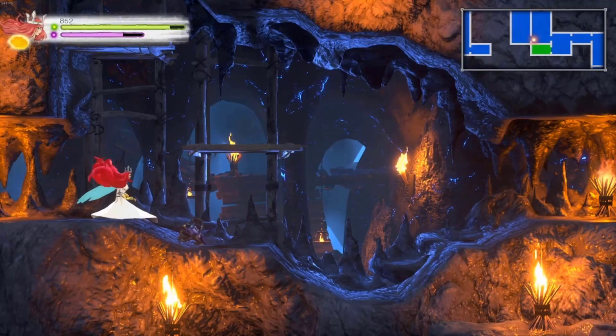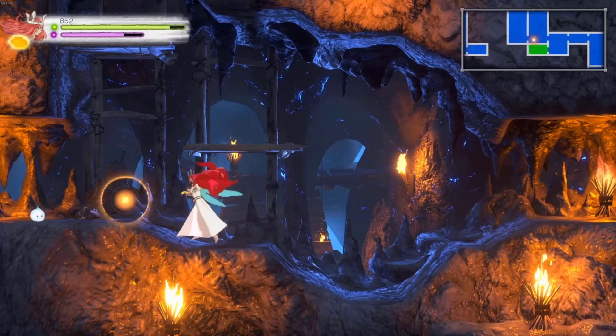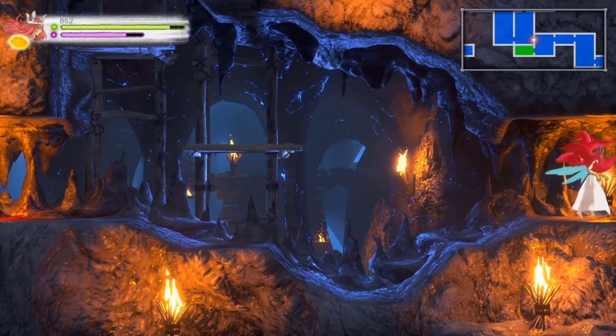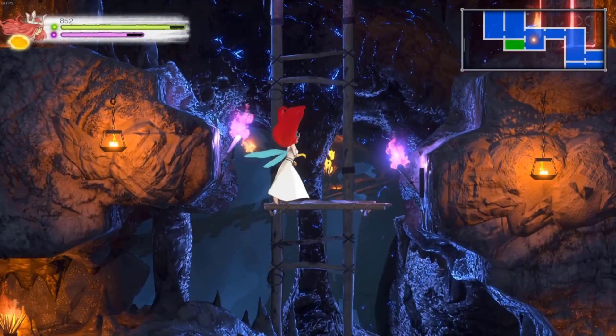As I mentioned last part, all this area really does for Aurora is serve as an exit from Inferno Cave. I like that it's an exit from Inferno Cave, mind you, but that's all that's really here.